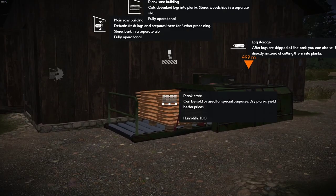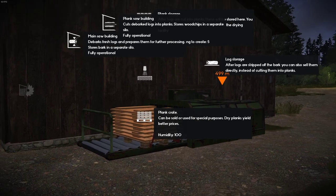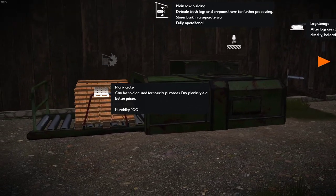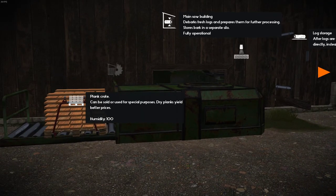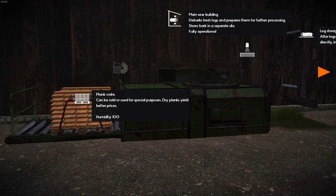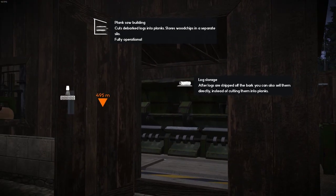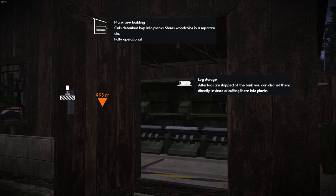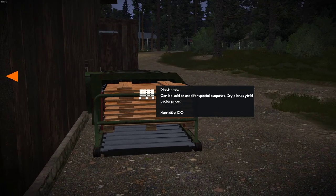If I come through to the dryer — humidity 100%. Does it tell me how many planks I've got waiting? I'm sure it told me yesterday — unless the update has wiped them all out. Humidity 100%, planks, but it's not telling me how many. Yesterday it said there was loads of them waiting. Never mind, that could have changed.